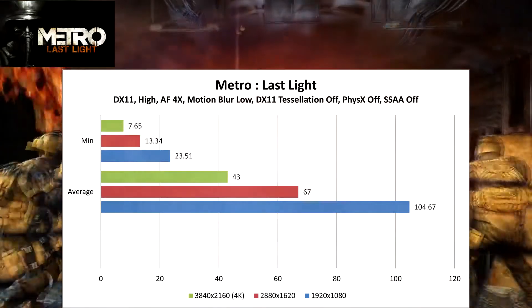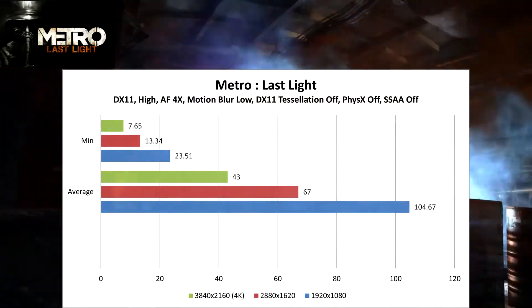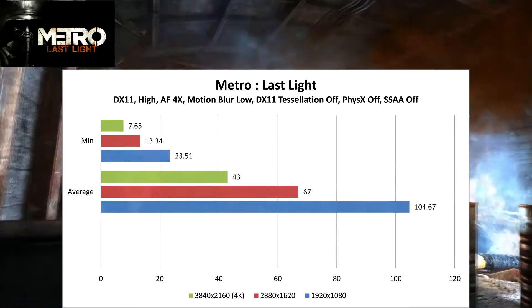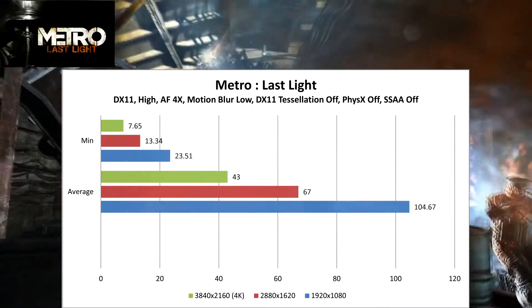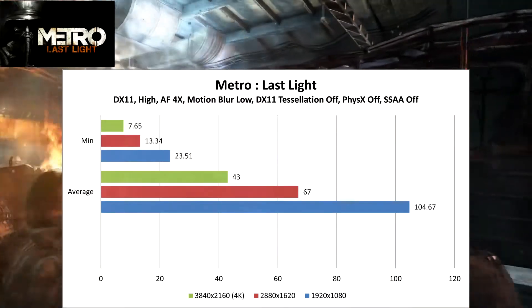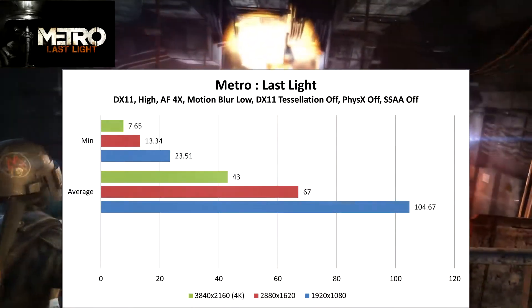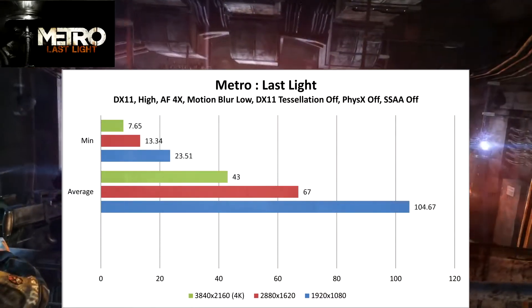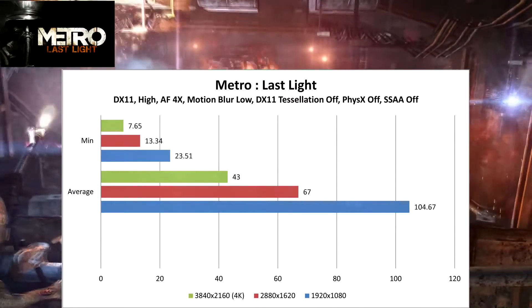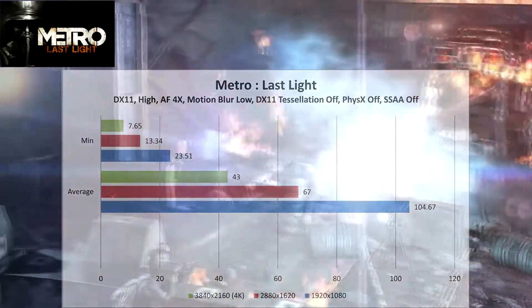Starting off here with Metro Last Light, you can see there's a dramatic improvement going from 1080p to 4K like we talked about before. But we see a decent sweet spot up there at 2880x1620. It's almost scaling perfectly between the different resolutions.